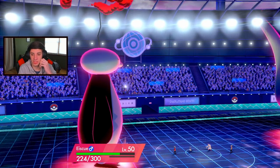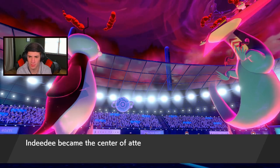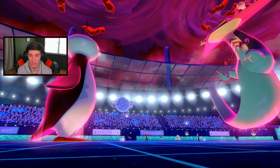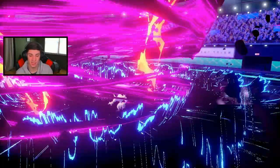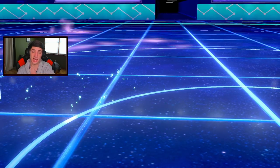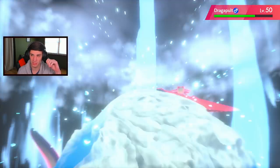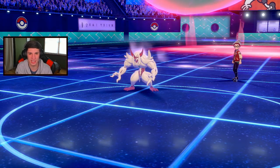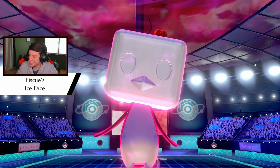He can try Reflect but it's not doing anything here. The boost from Worm brings Eiscue to plus five — Indeedee's gone, that's fine. I'm going to get Aurora Veil up after this. Setting the hail on my own with Ninetales and taking out this Polteageist in one shot — bye bye! Even through Reflect, get out of here. I get my Ice Face back! Setting up Aurora Veil, Ice Face comes back — look at that, freezing over! We got the Safeguard up too, just in case.